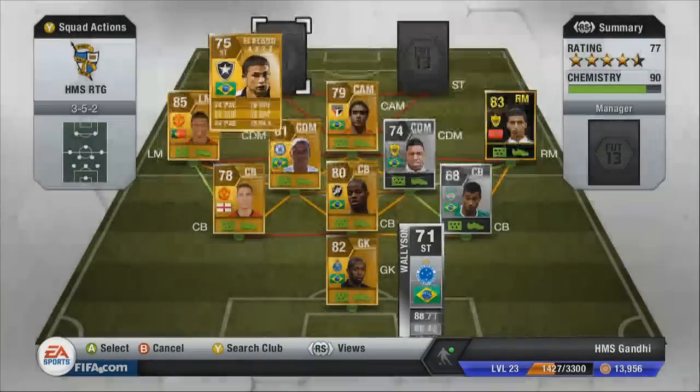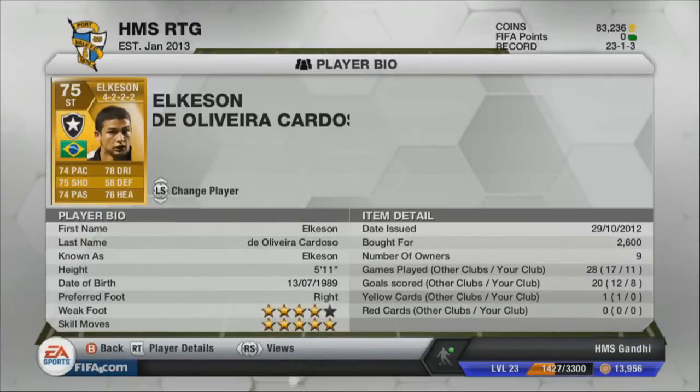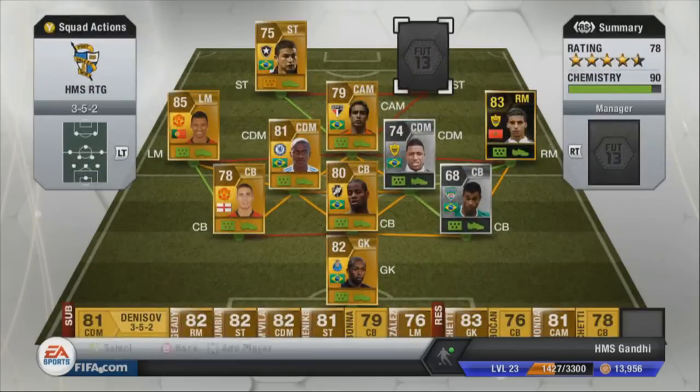At strike we've got Elkersen. His pace is fairly low but he's actually out of packs so you won't find too many on the market — we couldn't get one in a 3-5-2. But he is a good player: he's tall, pretty strong, he's got 5-star skills and a good weak foot. His shot seems pretty decent, and as you can see he's got very consistent attacking stats and he did well for us.